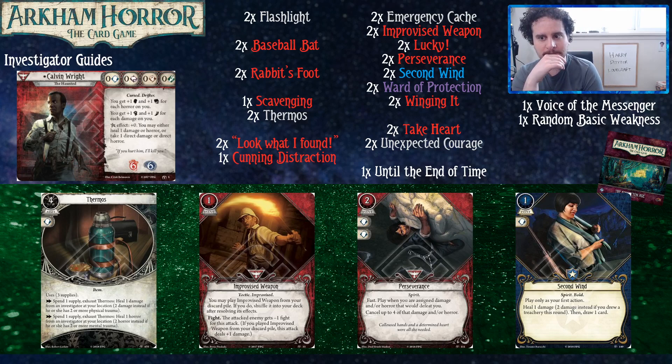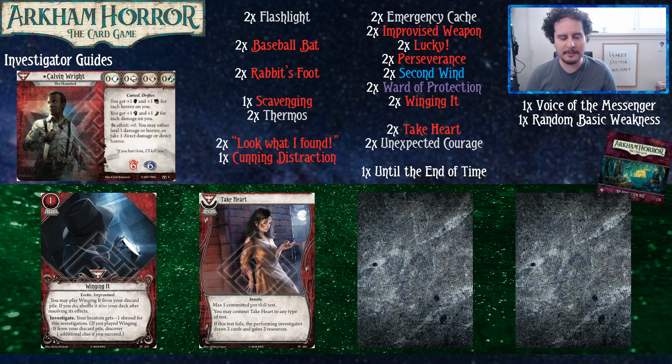Perseverance is kind of the second-best safety blanket you can have as Calvin. If you're playing a Calvin deck and you're not playing Perseverance, I have to question your priorities. As we said, with these cycles we build assuming that when you buy a cycle you buy all the mythos packs to play the full campaign - that's why we're assuming you have these cards, and it's the way everybody suggests you buy them.